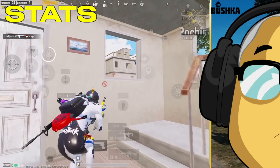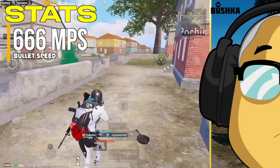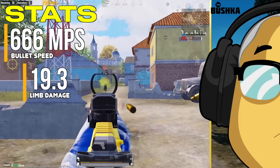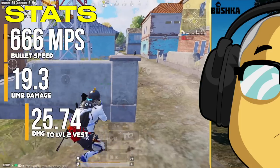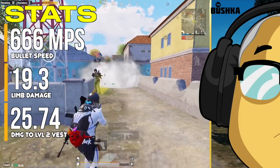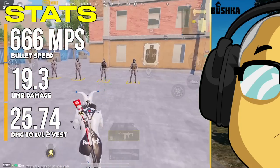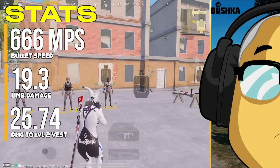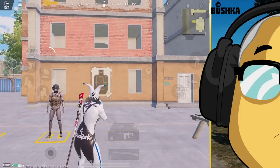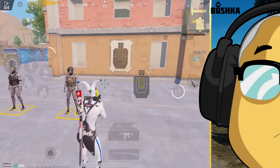Bullet speed on the Honey Badger, while horrible for an AR, is excellent for an SMG — it's 666 meters per second, very quick, and no SMG comes even close. The limb damage is 19.3, which is not great for an SMG. And the damage to a level 2 vest is 25.74, which is an important number because it means if you hit someone four times the vest is cleared, whereas under 25 you'd need five hits.